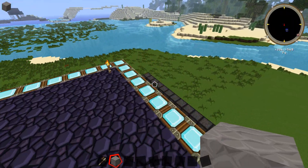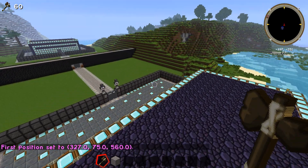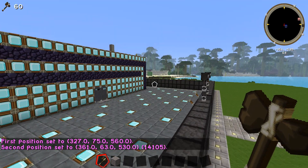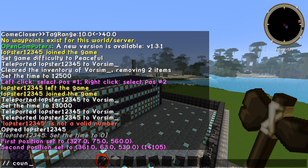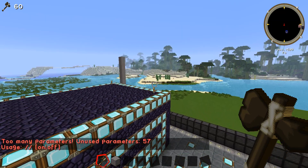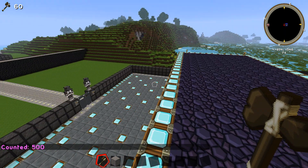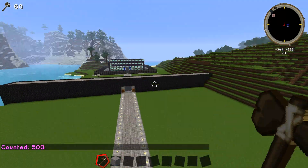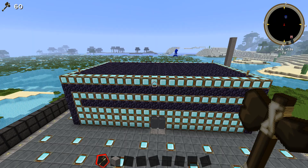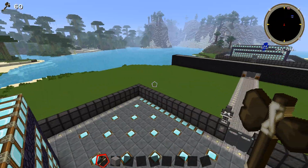We've got world edit on here. If I set my first and second positions and type slash slash count 57 — which is the item ID for diamond blocks — it'll say counted 500. So there are exactly 500 diamond blocks on each base. The objective is in the one and a half hours to destroy as many diamond blocks on the other team's base as you can. A lot of diamond blocks are kind of bare in plain view, unprotected. But underneath, under the obsidian roof, are more diamond blocks.